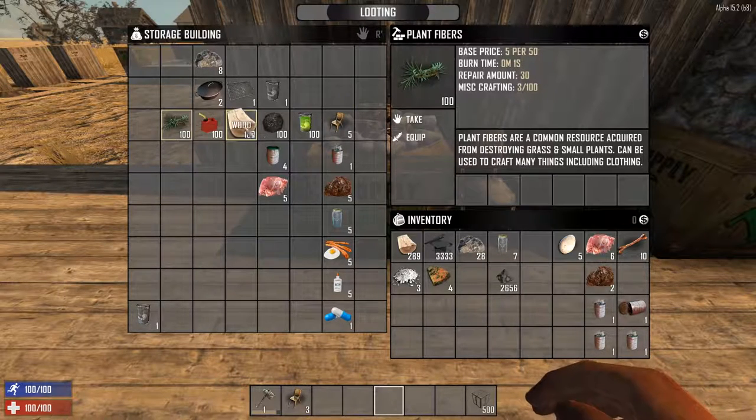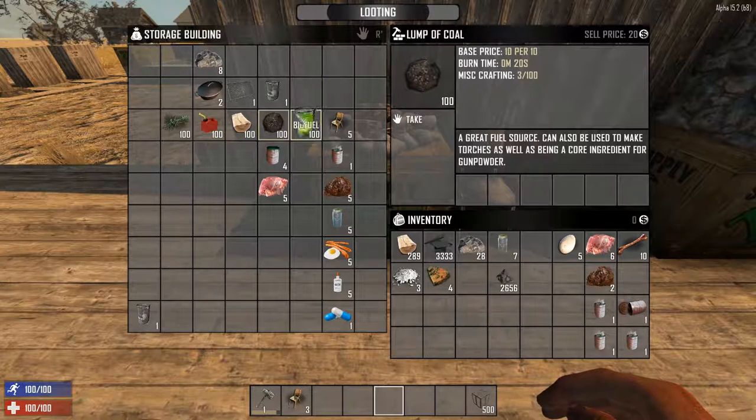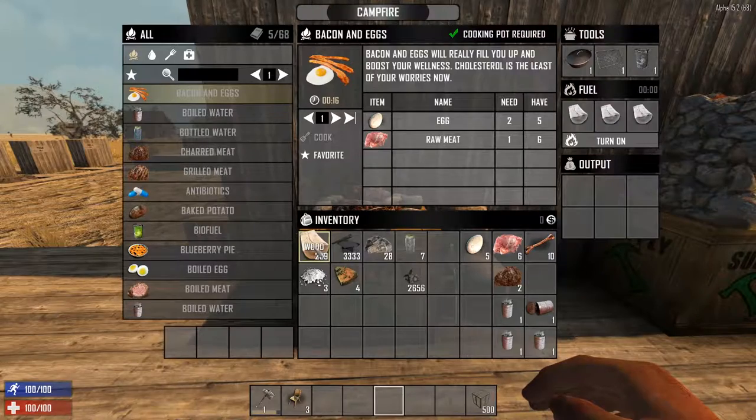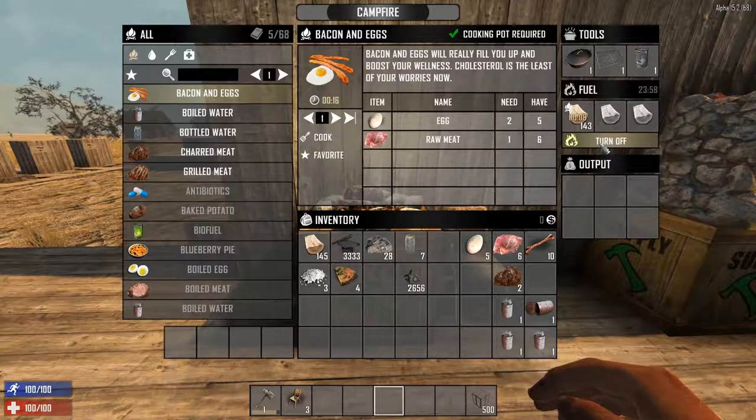I like to use wood since it has a good ratio of burn time per unit and is a very plentiful resource. I don't like to use coal because it's used to make gunpowder later on, and I like to save that. Right here is how long the fire will burn until it'll automatically turn off — the timer right there is actually in real time, not game time.